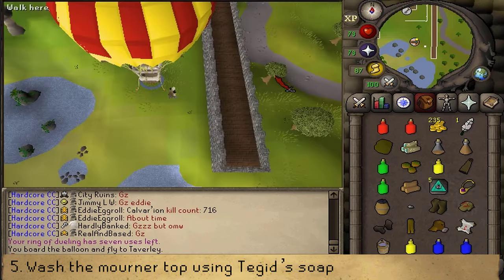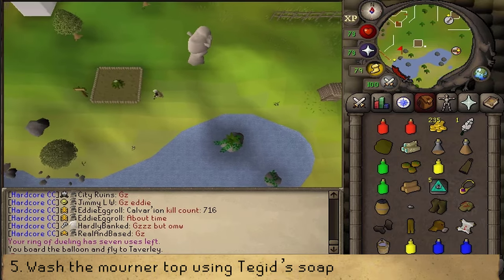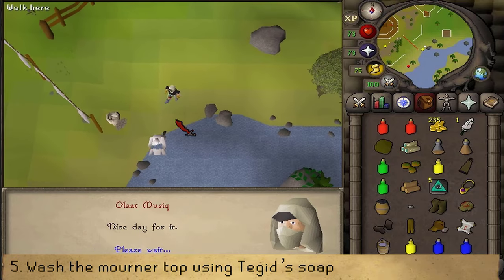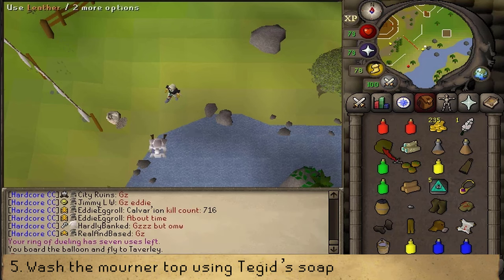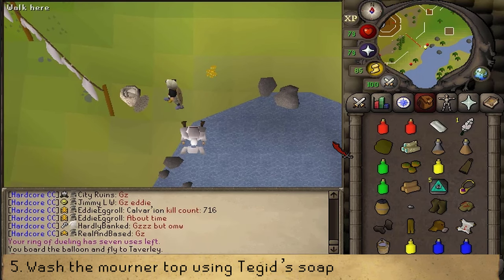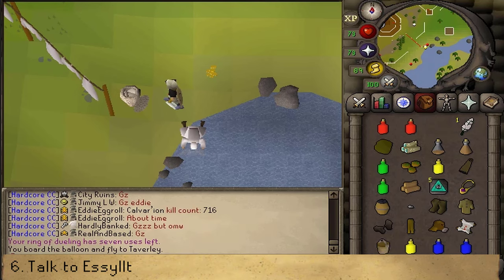Once you have arrived at Taverly, let's go south of the tree stump of the Grim Tales quest and talk to Tegid, who we've also spoken to during the Edgar's Ruse quest. Maybe drop one item and steal from the laundry basket just next to him and select option 1. You've already proven yourself to be evil during the Underground Pass quest, so don't let stealing a Bar of Soap stop you now. Use the Bar of Soap with a bucket of water on the Bloody Mourner top. Then drop the soap and drop the bucket.